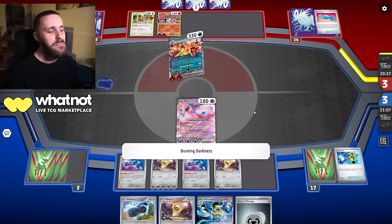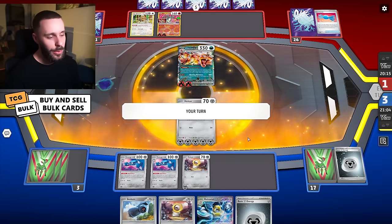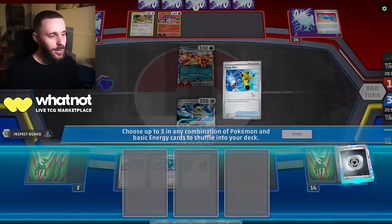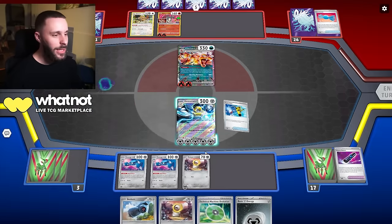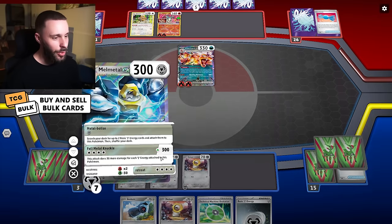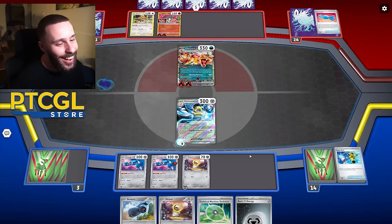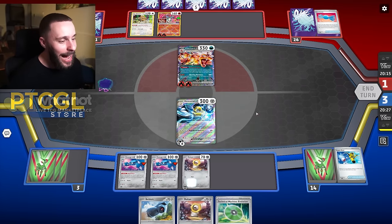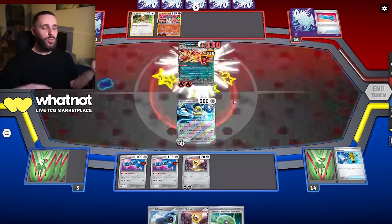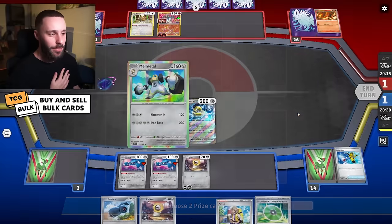I'm going to try and get a massive one-shot on this Zard here. I don't actually think it's possible, but let's go for it. Promote the Melmetal, go for a Metal attack — I'll even recover energy with Rod. Currently at 240, so we're definitely not far off. I would just need one more? Oh my god, did I actually get it? I legitimately got it! If they didn't get that KO there, we would have been absolutely smoking this deck right now. We got 330 — that is really cool. I did not expect myself to be hitting that that comfortably.